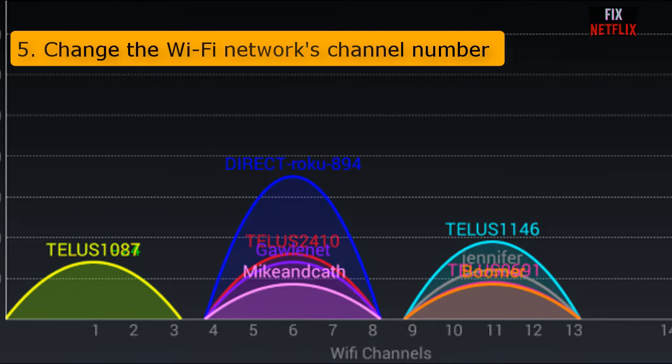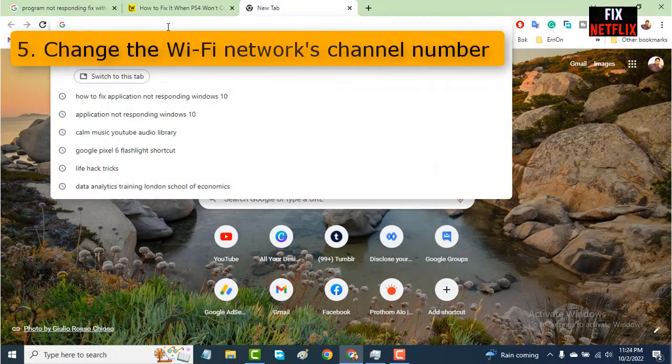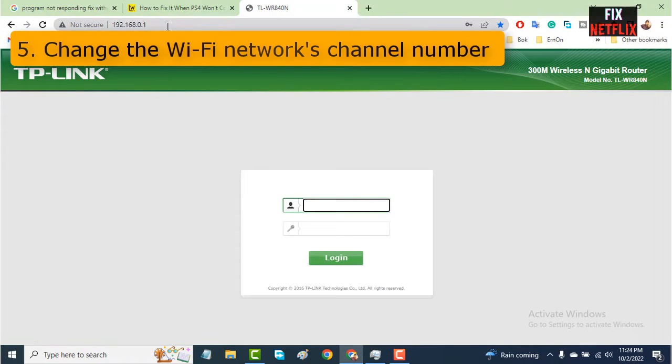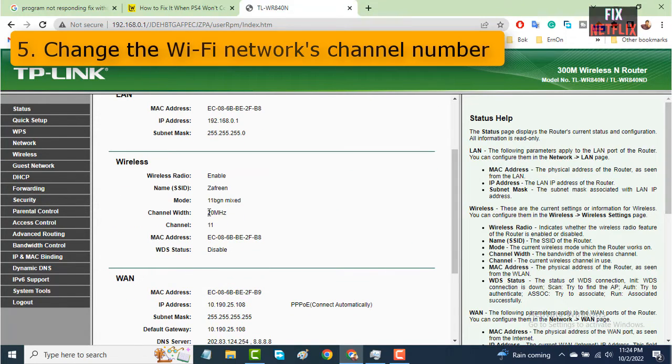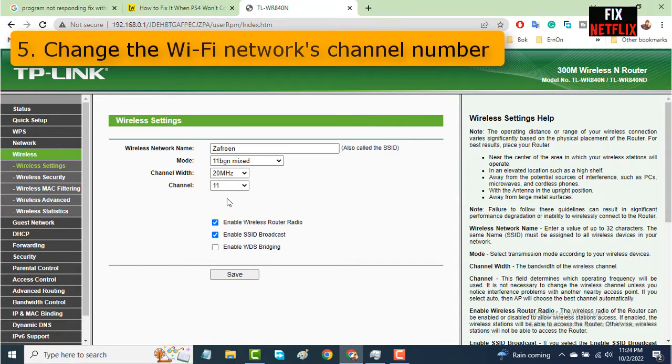It's common for internet-connected devices to all use the same narrow radio frequency range by default, so your neighbors could be using the same channel as well. Change the channel on your wireless router to establish a stronger connection. Please change the Wi-Fi network channel number from the Wi-Fi settings menu.